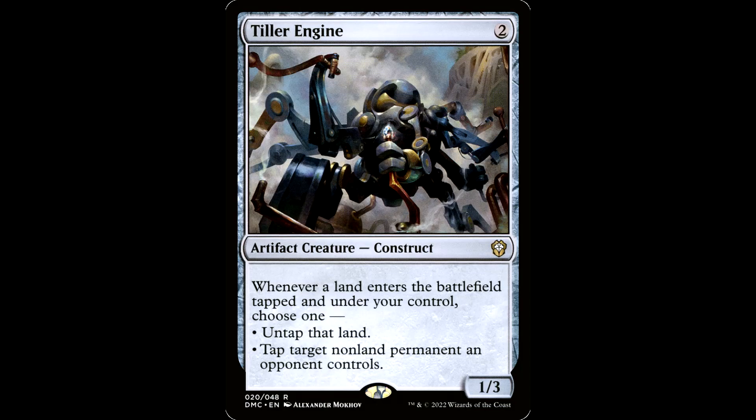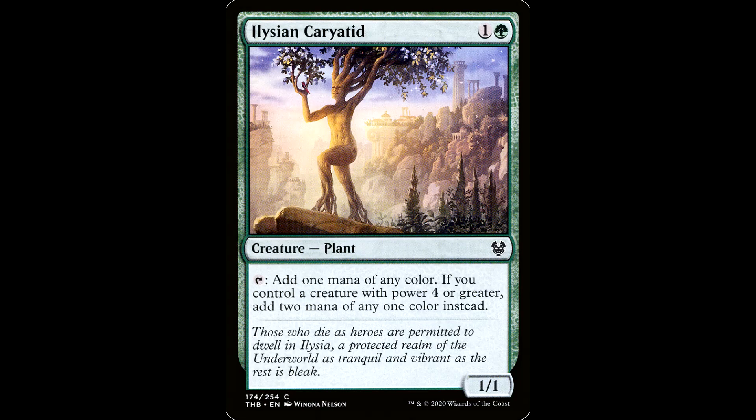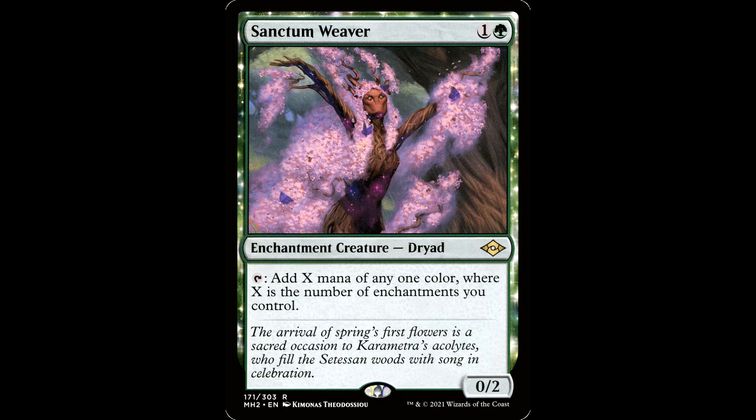The Tiller Engine is an artifact creature for two generic mana, it's a construct, 1/3. Whenever a land enters the battlefield tapped under your control, choose one: untap that land. This is a redundant piece for Archelos — functions the same. This just came out and is already up to five bucks or so. The old Elvish Caryatid is always a good include — you aren't packing a ton of four power plus creatures but you have enough. You also have Sanctum Weaver with either aura on it — Freed from the Real or Pemenzora — taps for the requisite two mana and is a real cutie hanging out in the woods.